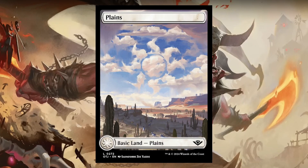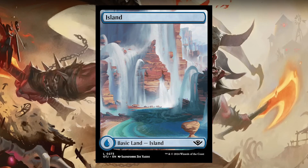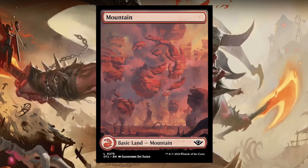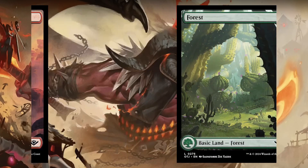Then we have some of the basic lands, and these to me are gorgeous — I love these. This one is actually really nice; you can see the water drop as the waterfall falls over it. The swamp, of course, was probably the easiest one to do. The mountain is actually pretty cool — it's kind of like a Zendikar mountain where it's just floating and stuff like that. Still pretty cool in my opinion.